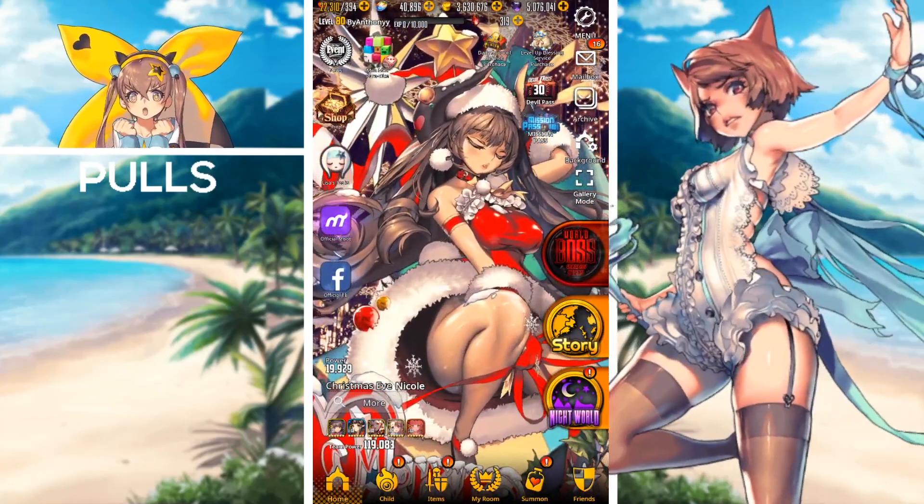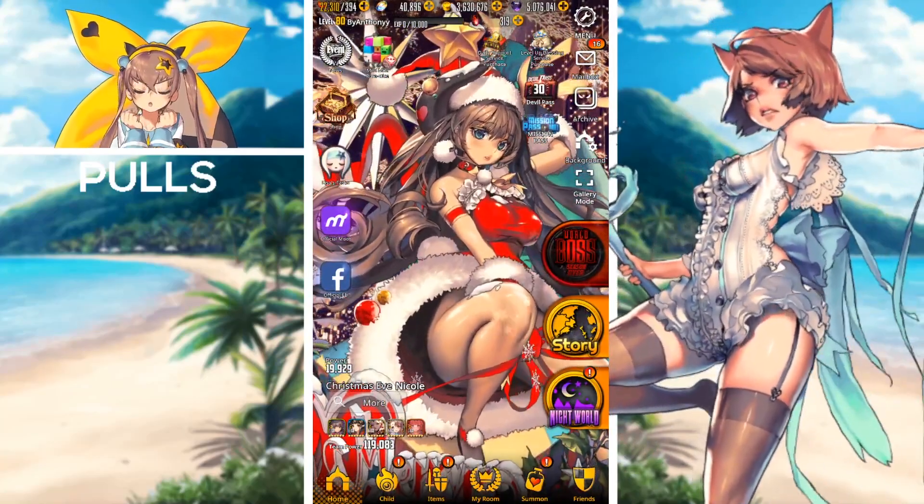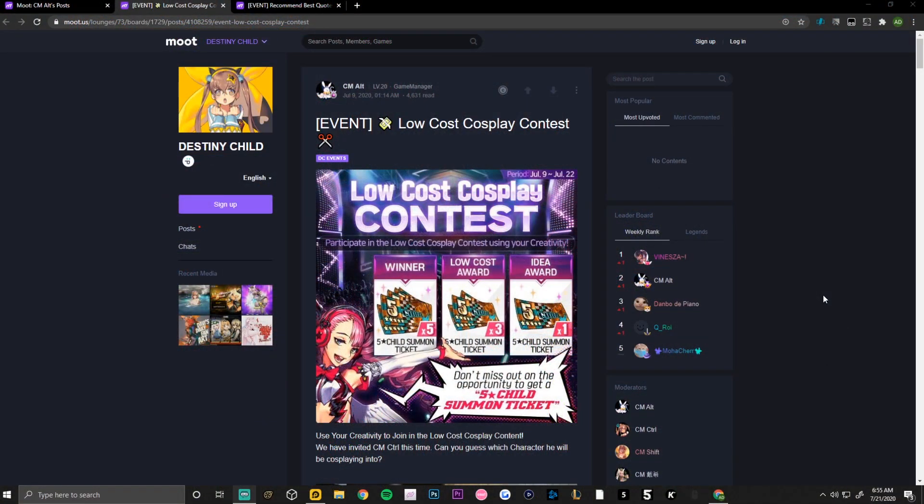Now switching over to desktop view to check the Destiny Child boot page. The first event ending there is the low cost cosplay event. All you have to do is create a low cost cosplay and post it in the comments with your account ID. Just for entering you receive a 3-to-5 ticket. If you win the idea reward you get one five-star summoning ticket, the low cost reward gives three five-star summoning tickets, and the winner reward gives five five-star summoning tickets.